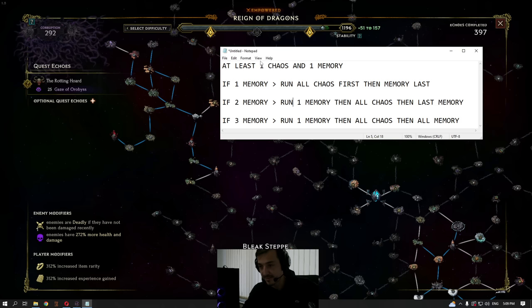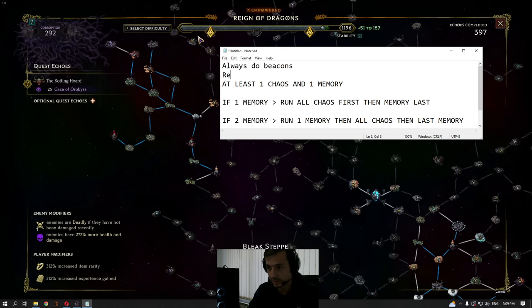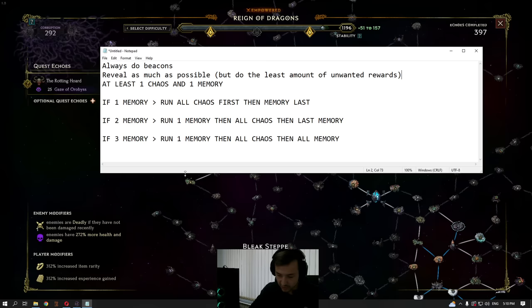To summarize the key rules: always do beacons, reveal as much of the monolith as possible, but do the least amount of unwanted rewards. Push until you get at least one vessel of chaos and one vessel of memory — but the more the merrier. Personally I push until I have at least one memory and three chaos, or two memories and two chaos, or one chaos and three memories. Then your rewards become consistently good.